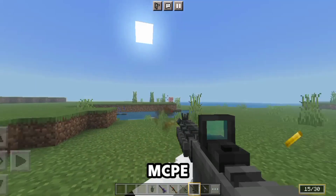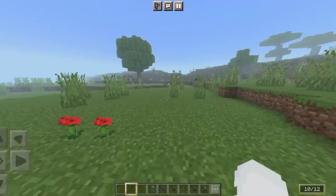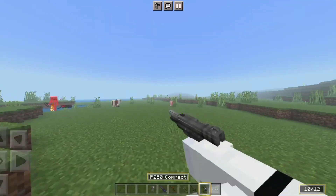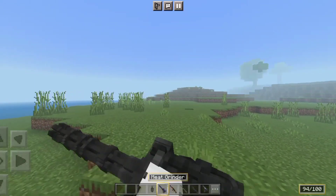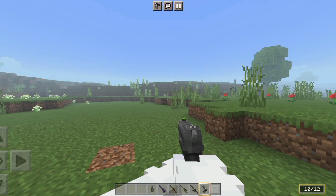Realistic Guns Mod for MCPE — in this we get a lot of realistic guns such as Pistols, M64, Sniper, AK-47, Minigun, and in this we get a realistic reloading system.